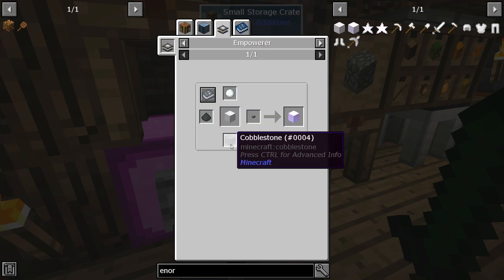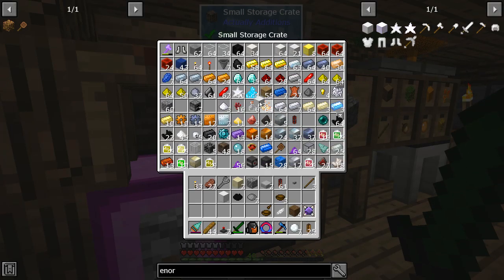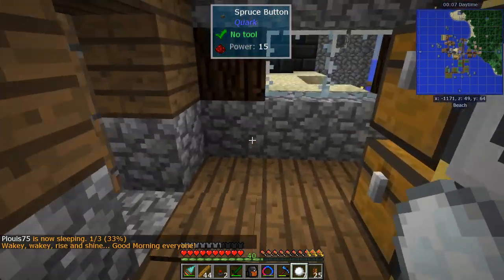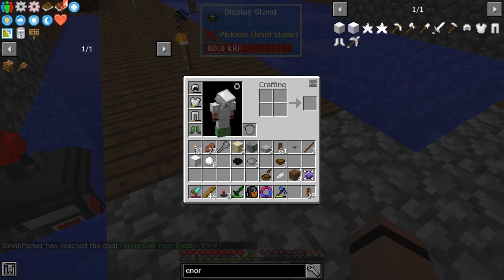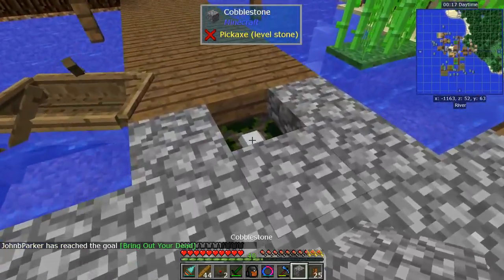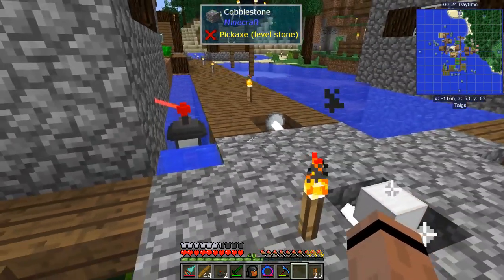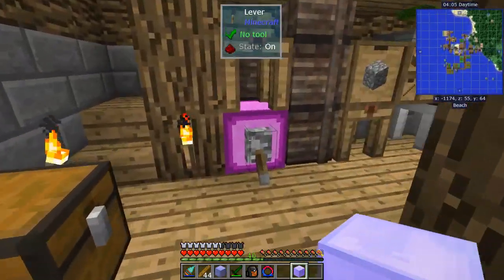Anori needs snowball, gray pigment, cobblestone, and a button. All we need is a block of quartz or a block of iron. Let's set this up for our first empowering — we need button, cobblestone, the gray dye, and the anori. Lasers are going. The hardest dye in the world to get.